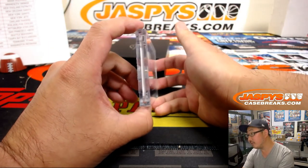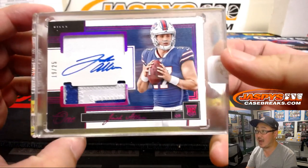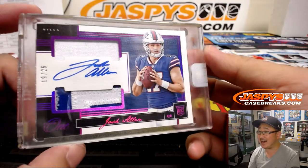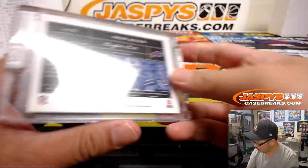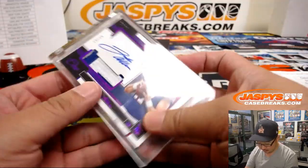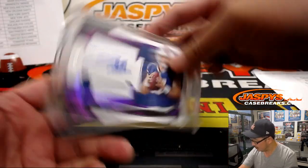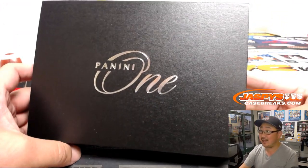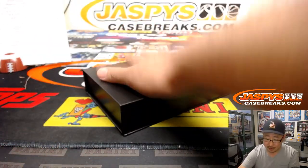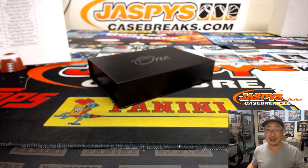And the last one — Josh Allen, nice, 19 out of 25. That is a random number block team, number nine — David Z. with number nine on that random number block. And that's it, ladies and gentlemen. That was Panini 1 football, inner case number 35 in the books. We've got another one in the store — let's do it tonight, let's make it happen. JaspeysCaseBreaks.com. Bye-bye.